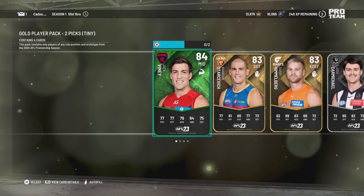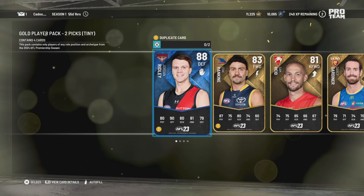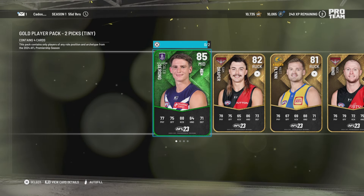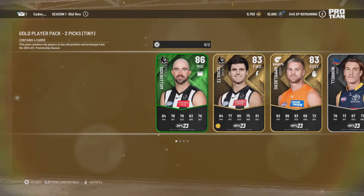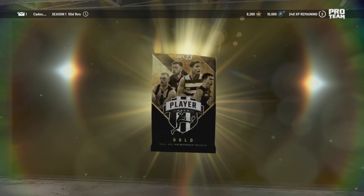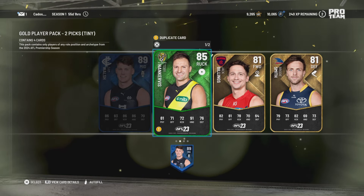Oh, Jack Viney. Oh, Jordan Ridley — already got one, so we'll take. Oh, Caleb Serong — I love that pick. Oh, still going — here we go for the win. Oh, Sam Walsh — that is huge!